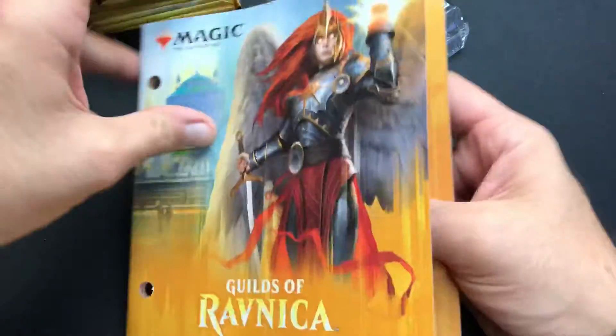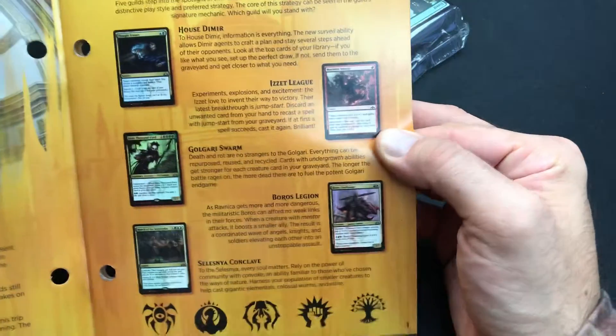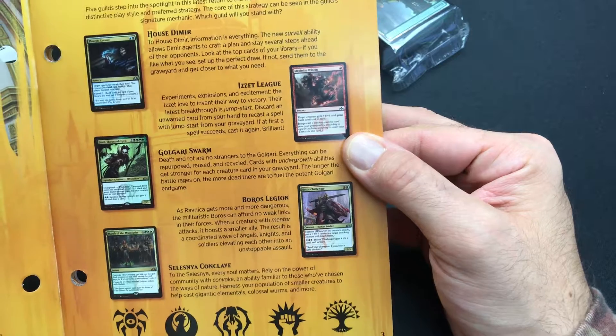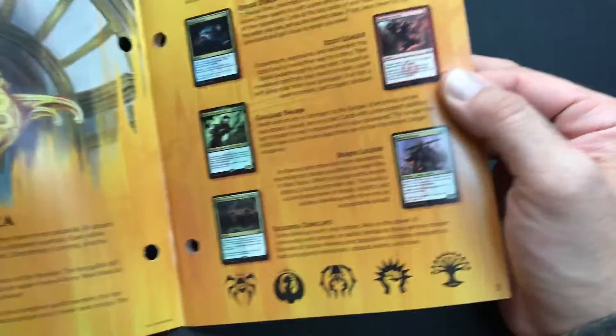They always have the top cards in the front here. We got the first five: House of Dimir, the Izzet, Golgari, the Boros, the Selesnya. So yeah, that was Selesnya on the die. Those are the Guilds — they explain the Guilds there.